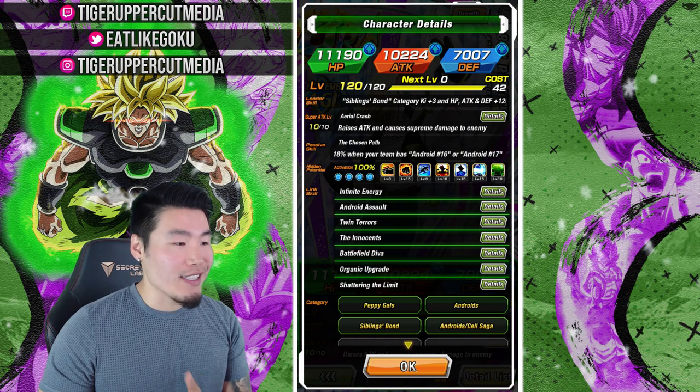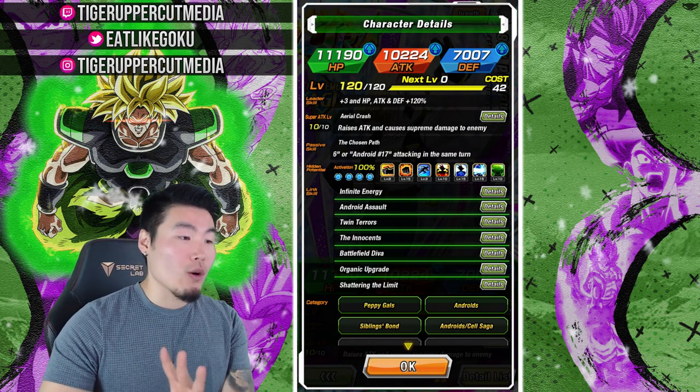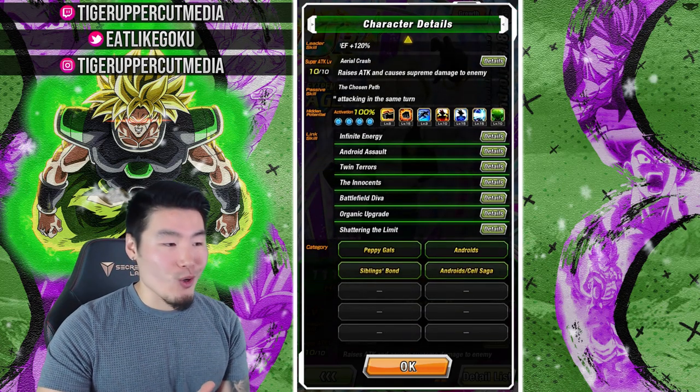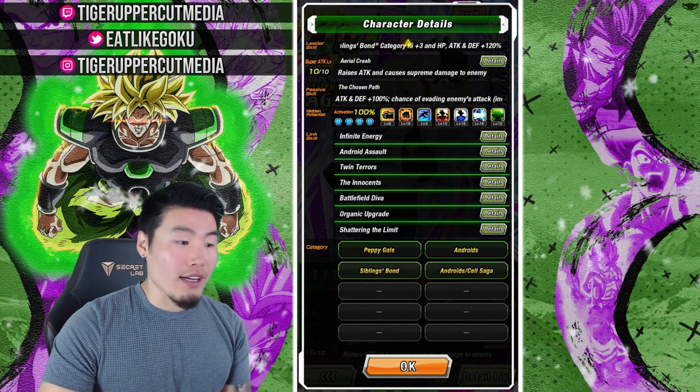Her links are Infinite Energy, Android Assault, Twin Terrors, The Innocent, Battlefield Diva, Organic Upgrade, and Shattering the Limit. She's in four categories: Peppy Gals, Androids, Siblings Bond, and Android/Cell Saga.